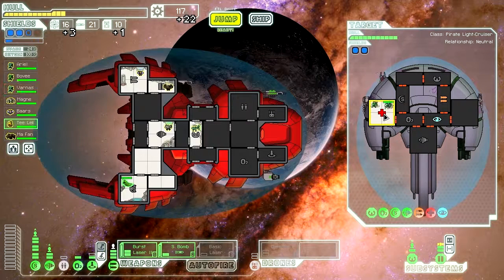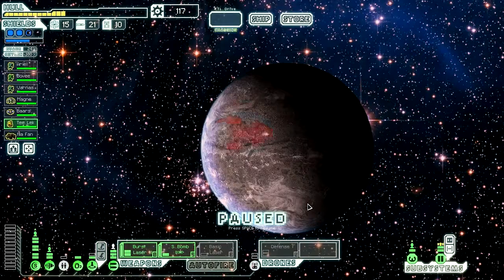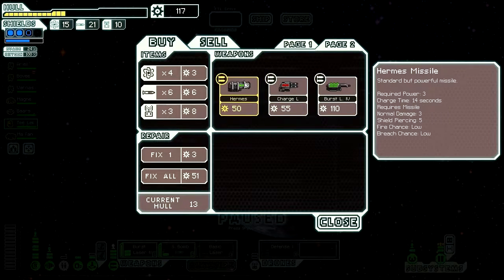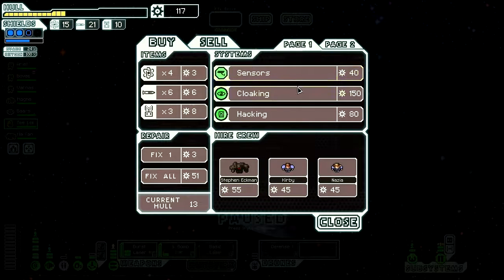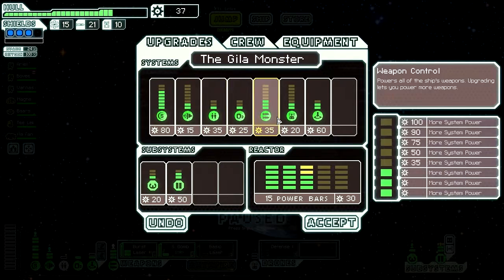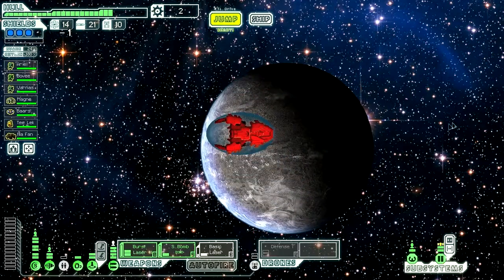Contact the refugee ship — yay, a whole bunch of stuff. Jump, jump. I suppose I can go to the store and then repair. What do you have for us? You have cloaking which we can't get yet, sensors which we don't really need, and hacking that we don't really want. Burst laser mark four: four power for five shots — no thank you. Laser charger, hurry missile — no. We're good there. Fix everything here, then upgrade our ship: reactor, weapon. So we have all our weapons on, teleporter turned up. Go down here and around — jump towards the exit.